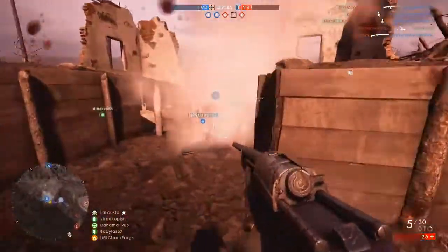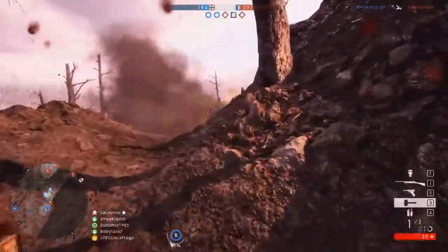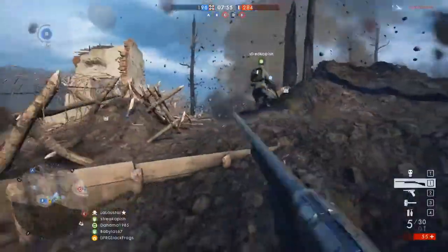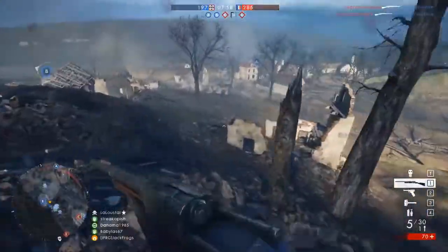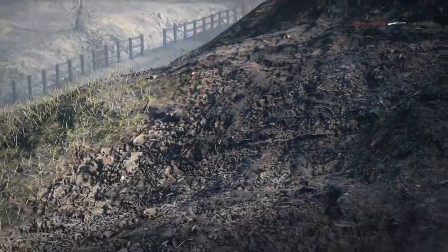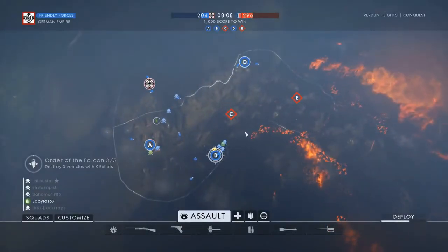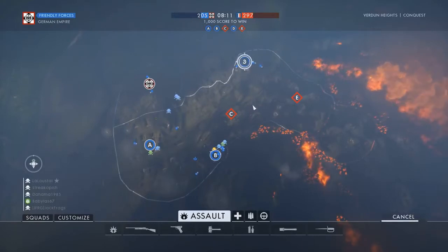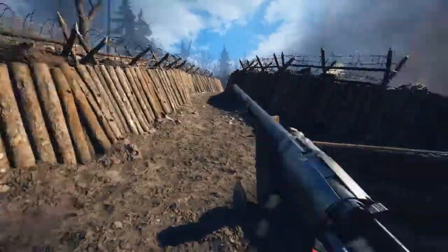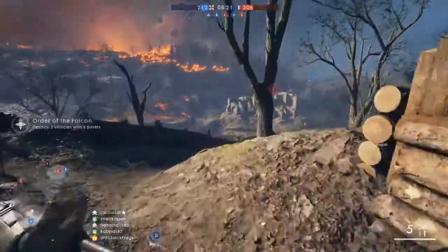We've got a mortar guy of our own, though. Got the AT grenades as well, and dynamite, because dynamite's always fun. But I think there's a lot of potential on this map for nice flanks, especially if you've got the shotgun — getting in behind people. Because of the trenches; there are a couple of trenches here. And of course, C is the big absolute grenade spam fest moment. If you can catch people out there, it can be very, very satisfying sometimes to get a flank off.